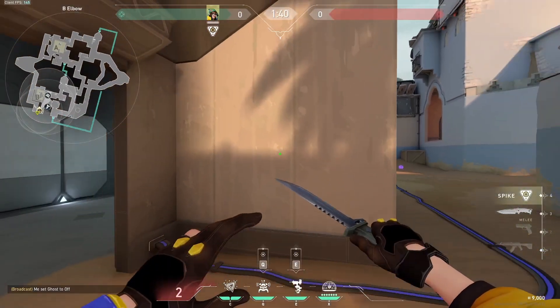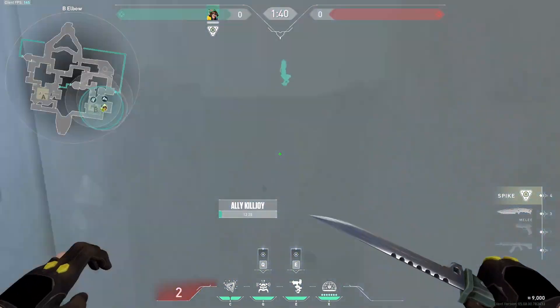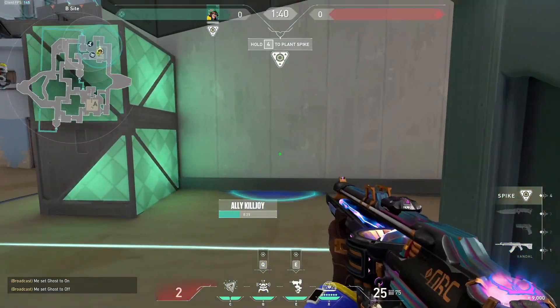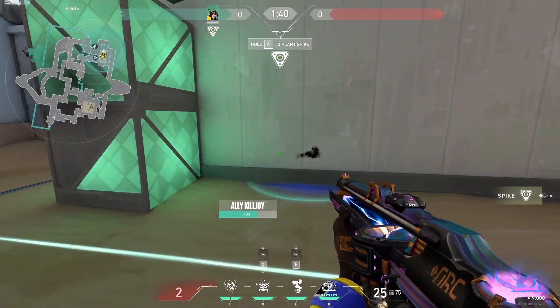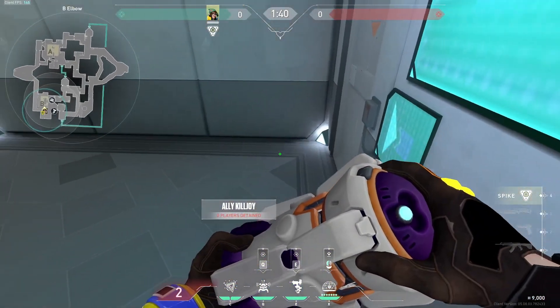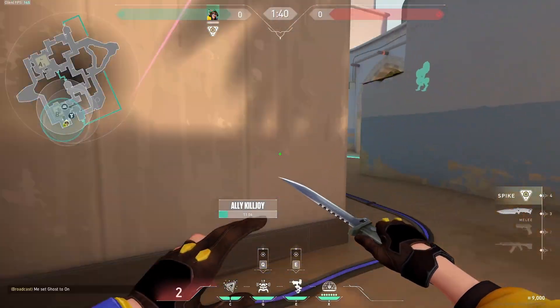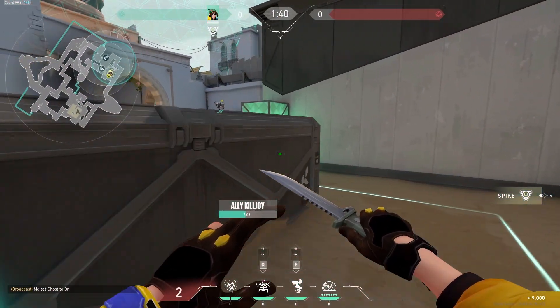When defending on B site, don't place your ultimate too close to the wall. This is because the enemy can just come over and shoot it out. Make sure to place it further back — it still covers the same amount of area, it's just harder for the enemy to shoot it through the wall.